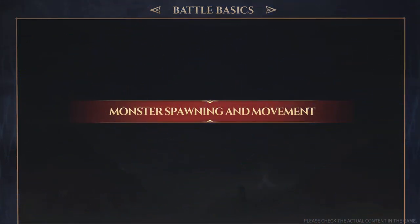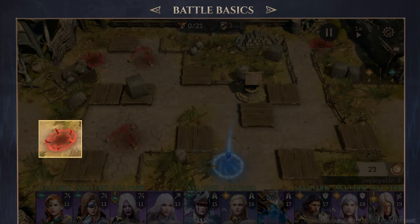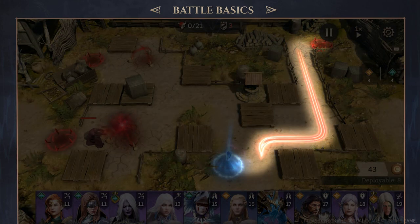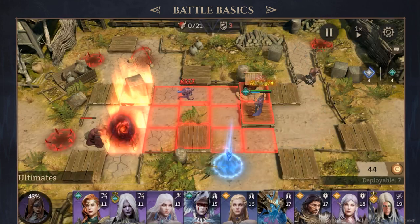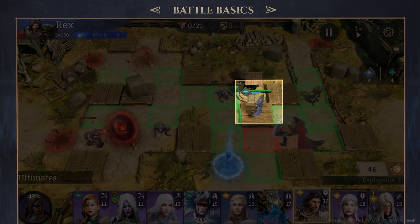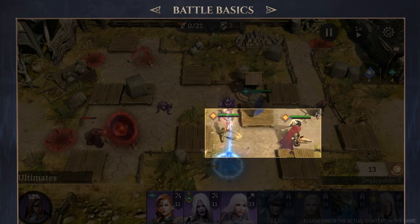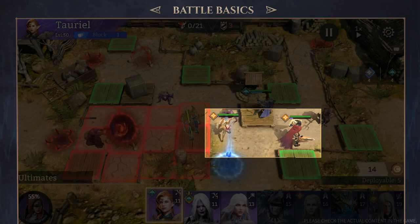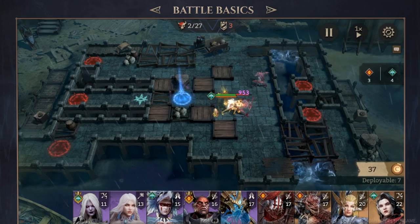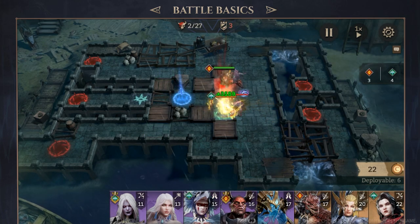Monster Spawning and Movement: Monsters mainly spawn from spawning portals scattered across the field. When a new wave of monsters spawns, there will be a red line indicating the direction they are heading. It is essential to deploy platform heroes onto platform tiles to engage the advancing enemies. Additionally, we need melee heroes to block the monster's path toward the vulnerable Soul Core. Monsters may launch attacks from multiple directions, so make sure you pay close attention to the red line indicators to anticipate their movements and respond promptly.